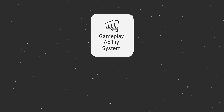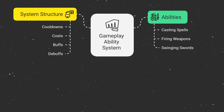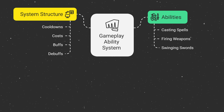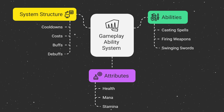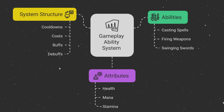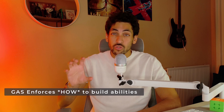The Gameplay Ability System is a built-in framework in Unreal Engine that gives you a structure on how to build abilities, such as casting a spell or firing a weapon. It's structured to help you implement things like cooldowns, costs of abilities, adding buffs and debuffs, and maintaining your character's stats like health, mana, and stamina. You still have to build the abilities and the attributes yourself, but the system is there to enforce how to build them.